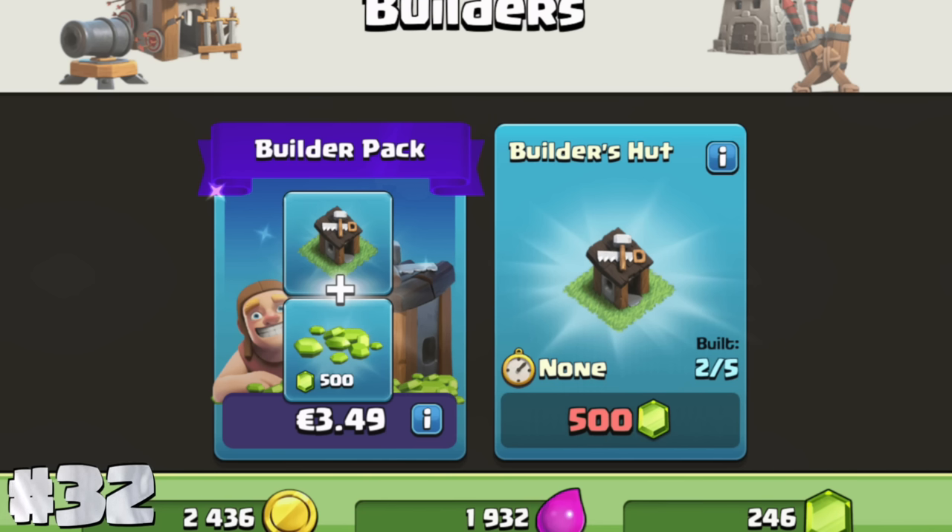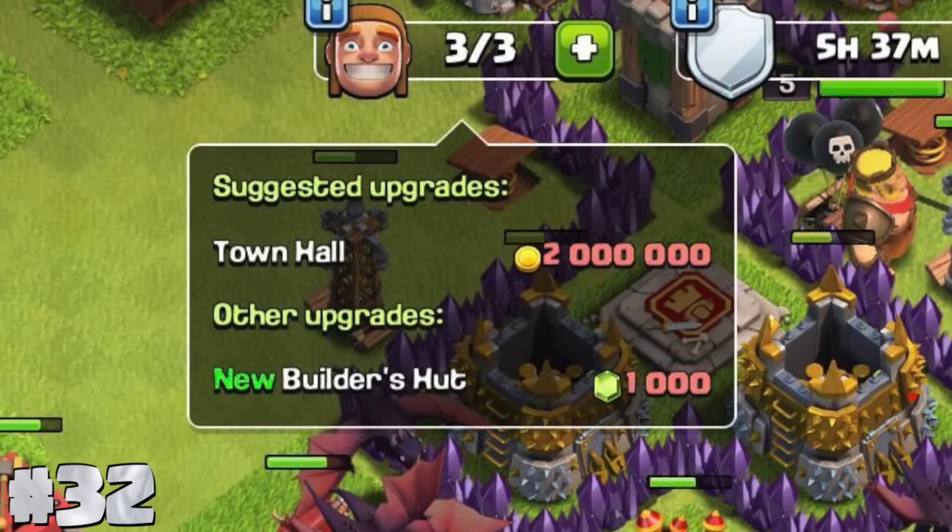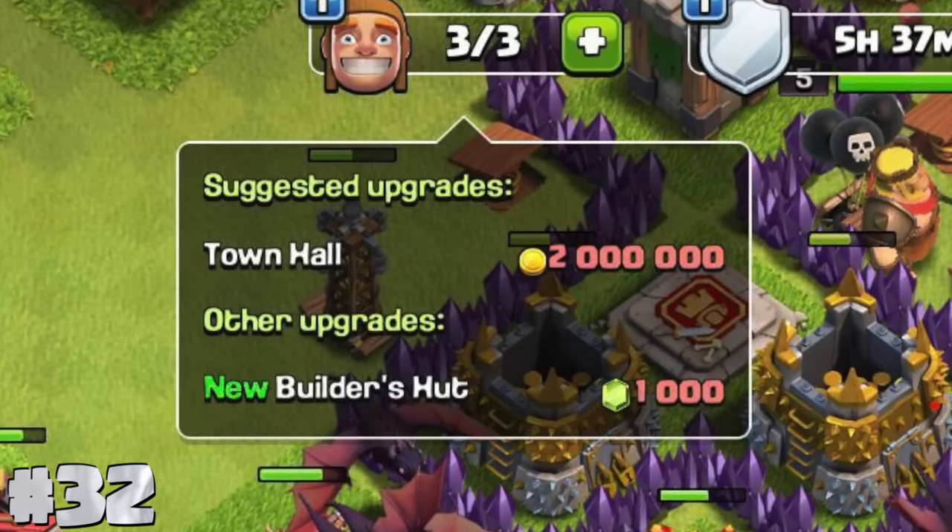Speaking of builders and gems, did you know if you don't have all 5 builders, it will actually suggest buying one in the suggestions tab? This may seem obvious for some, but for those who had 5 builders before the suggestions feature existed, it's kind of a weird sight — I've never seen that in my game before. Here are some more old Clash logo variations they designed before the game's release.